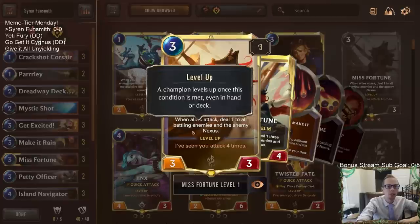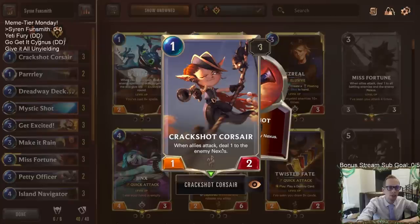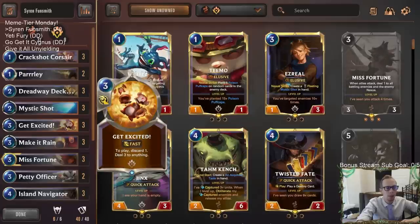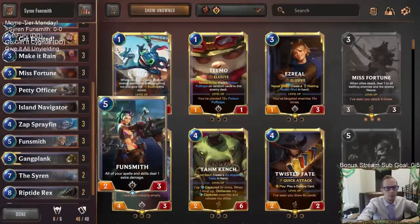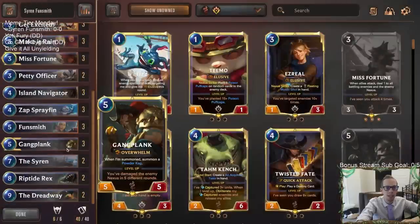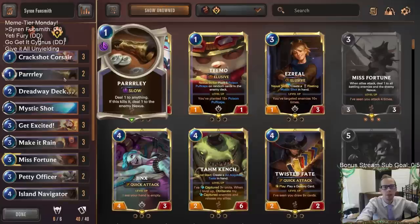We want to be able to do damage while we're attacking, and Misfortune is one of the best ways with just its attack ability. We also have the Crack Shot Corsair's attack skill that would go on the stack. We have other fast beat spells we can play during combat while attacking with Siren — like Make It Rain, Get Excited, Mystic Shot — and Funsmith would add a point of damage on all those. Plus we have Powder Kegs: Dreadway Deckhand and Gangplank add Powder Kegs, so we have the opportunity to do lots and lots of damage.